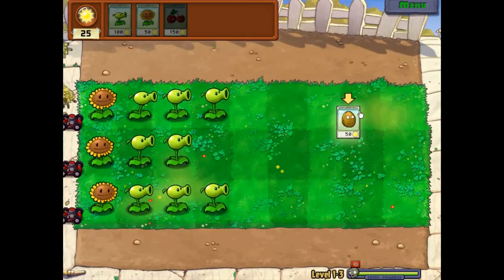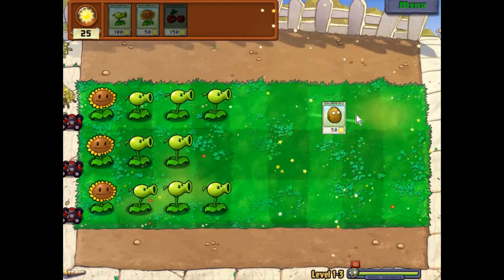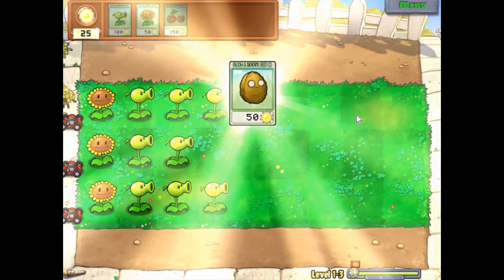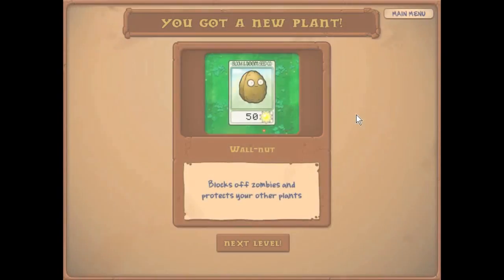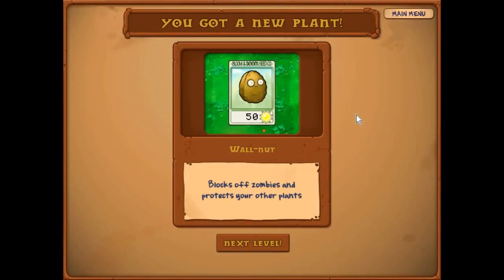Now I'm getting a new plant. This is called a Wall-nut. It only costs 50 Sun to be placed. It blocks off zombies — if they reach till there, the zombies will keep eating this while the Peashooters or other plants can kill them before they completely eat through it.